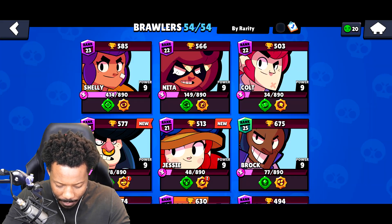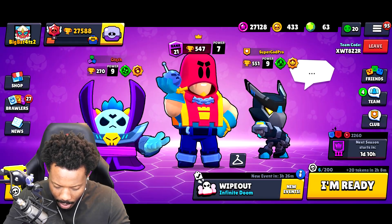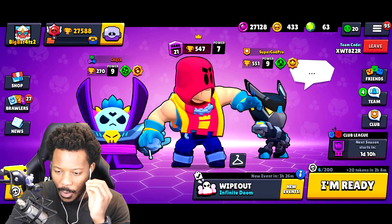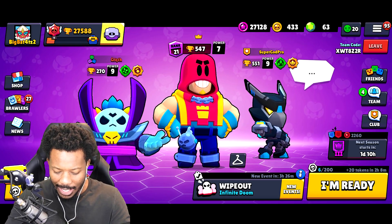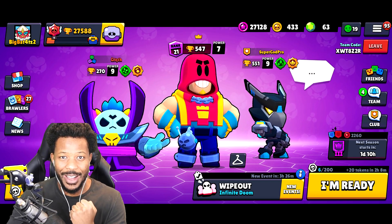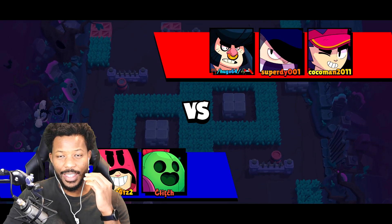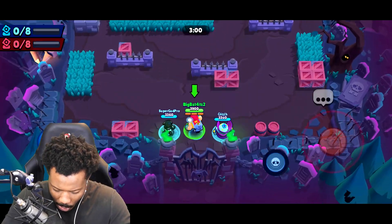So here's what we'll do — I got an idea. If we can win a Wipeout as Grom, we're going to get Easter Grom — or Bunny Grom, I believe it's actually called. So with that being said, let's go. We got Glitch and SuperGuyPro in the house. If we can win with Grom, we can get Bunny Grom. Come on, we got this guys.